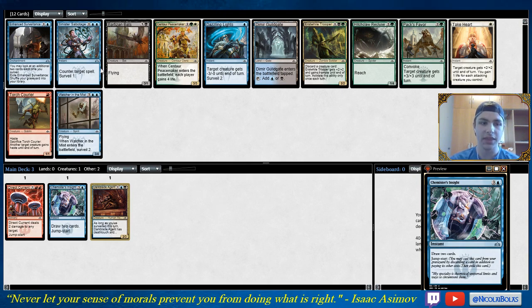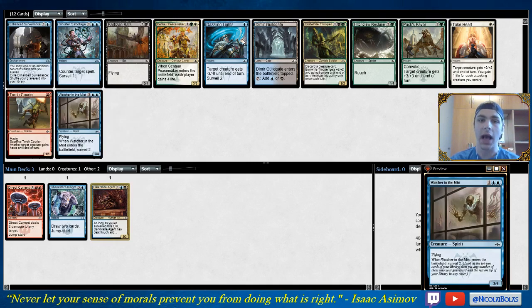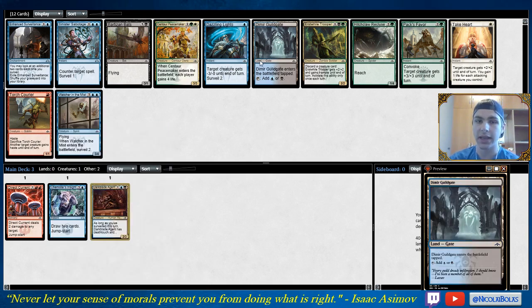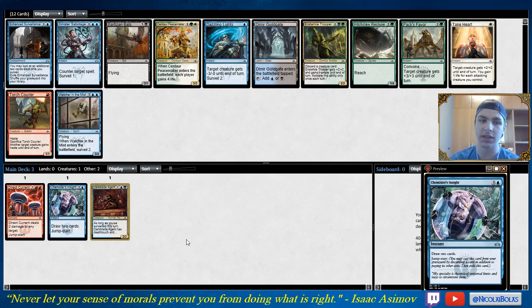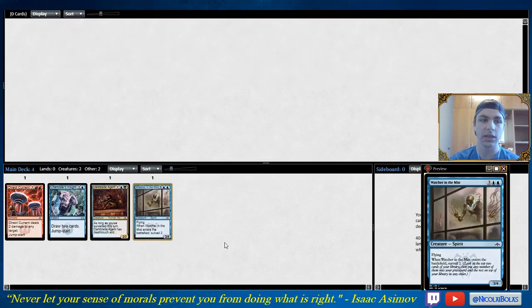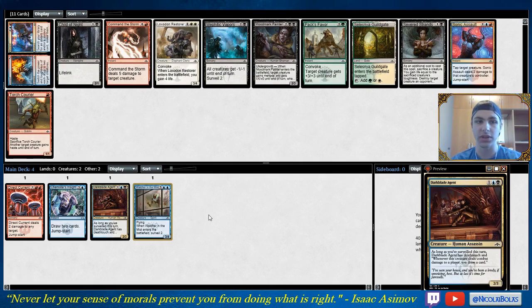Looking at this pack, we're definitely seeing good blue signals. Sinister Sabotage is a nice uncommon. Watcher in the Mist is very good. I've been pretty low on Dazzling Lights, but it does work very well with Darkblade Agent — you can give it Deathtouch at instant speed. It's between Sinister Sabotage and Watcher in the Mist as two powerful cards. Sabotage works nicely with Chemister's Insight because you can hold up both. I'm going to take the Watcher in the Mist — it's a solid win condition for Dimir decks, and I could still transfer into a more controlling Izzet deck.